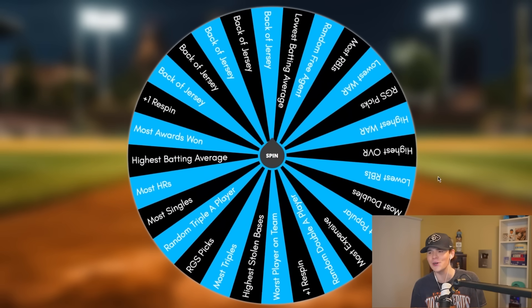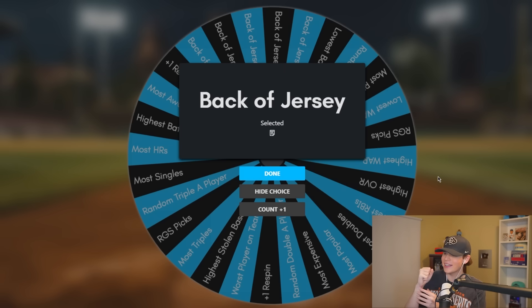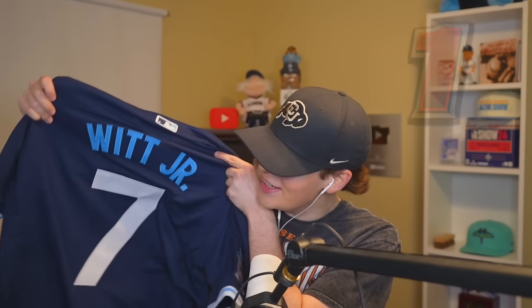The big question is: will the wheel give me the only guy I really want from that Royals team — Bobby Witt Jr.? Please, wheel — come on! Yes! Back of jersey. We're going to reveal it together. Three, two, one — there we are! Bobby Witt Jr.! In the first three jerseys we got Bobby Witt Jr. and Adley Rutschman. We're honestly cooking right now.